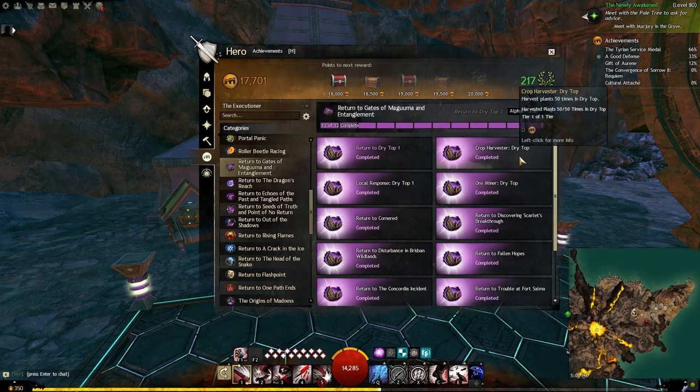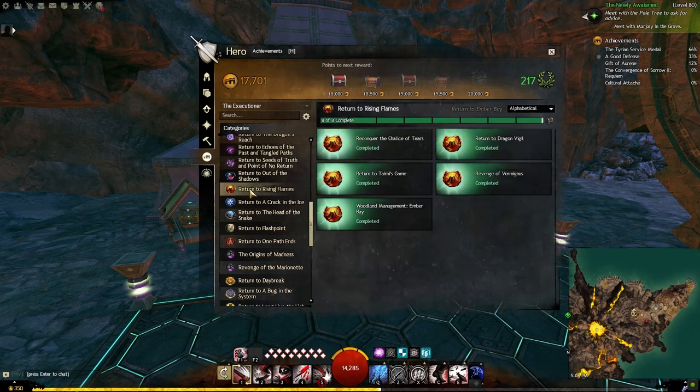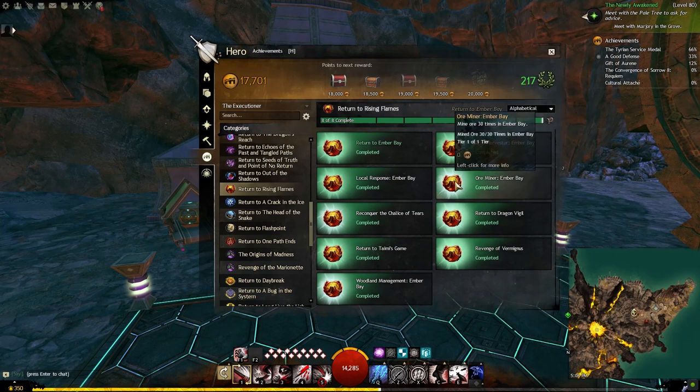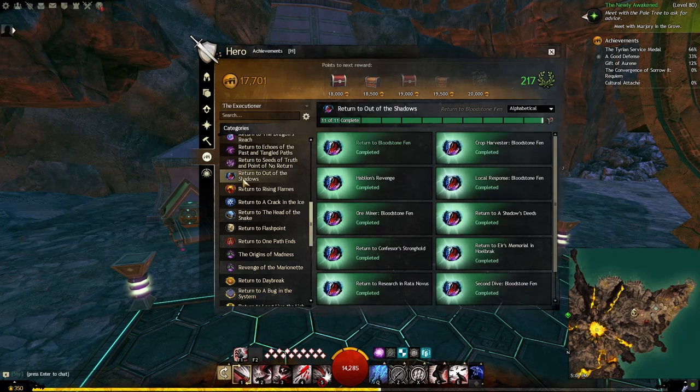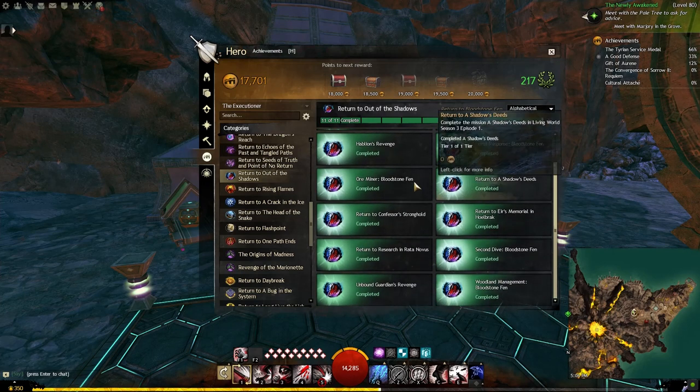Before we get into some of the unique parts of this Return To's achievements, let's talk about the fact that every single Return To will have certain things that are repeated: always going through the original stories, completing a certain number of events while in the map, and finally harvesting from ore, plants, and wood.